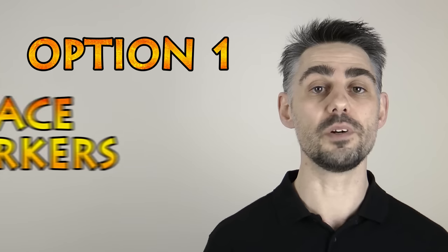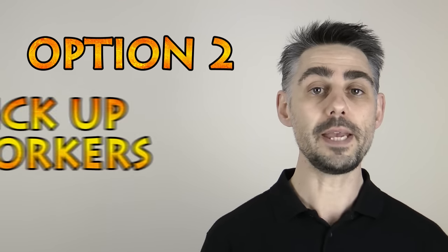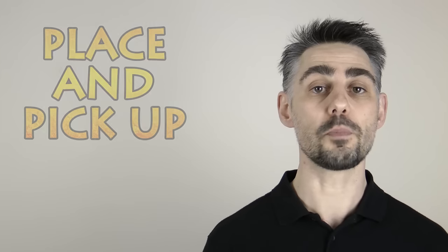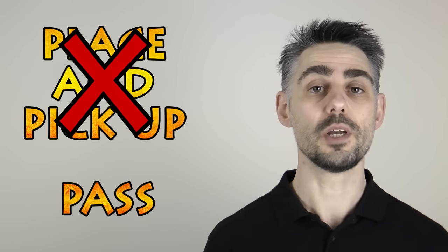In each round the player with the starting player marker takes their turn, followed by all of the players in clockwise order. On your turn you have two choices. You can either place any number of your workers onto available spots on the gears, or pick up any number of your workers from the gears and perform the appropriate actions. You are not allowed to both place workers and pick them up on the same turn. And also you are not allowed to pass and do nothing. You must either place workers or pick them up.